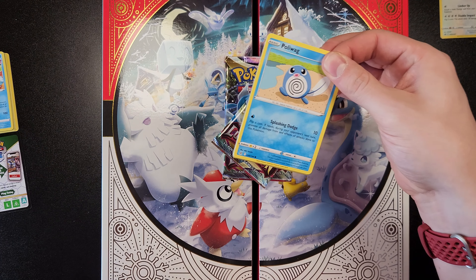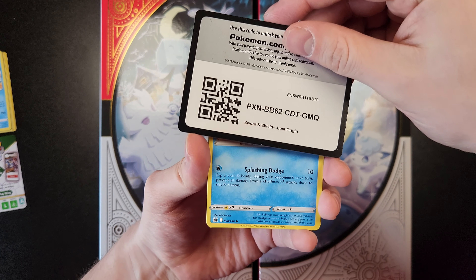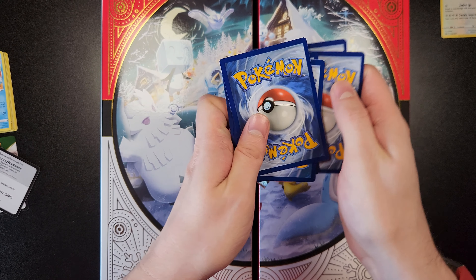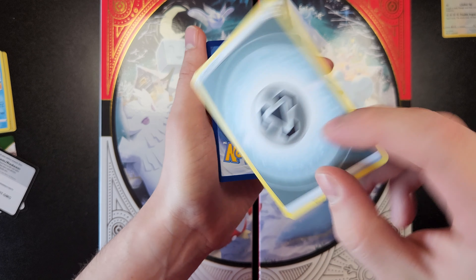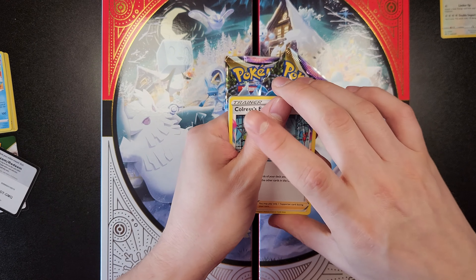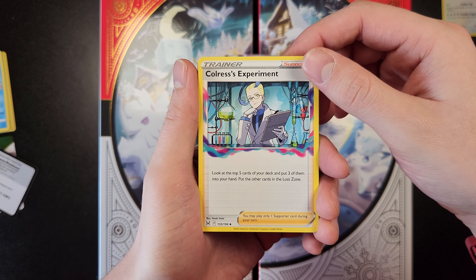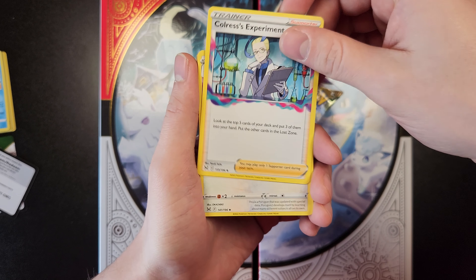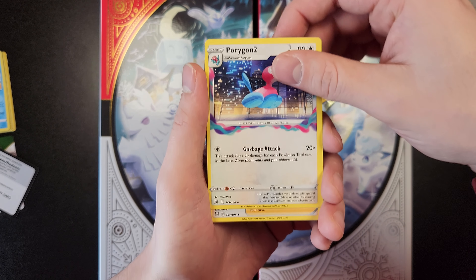Alright. Code card. Hopefully it's still through to the front. Energy — it's a metal energy. We got... Klefki? Experiment? I don't know, whatever that dude and his experiment. Porygon 2.